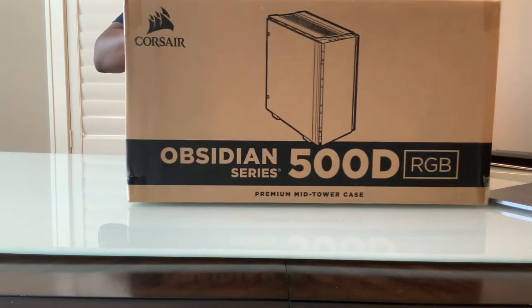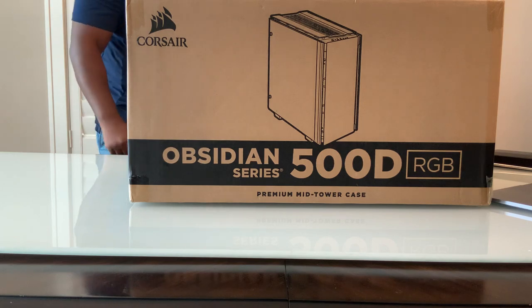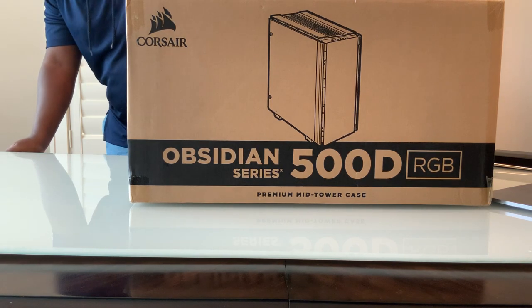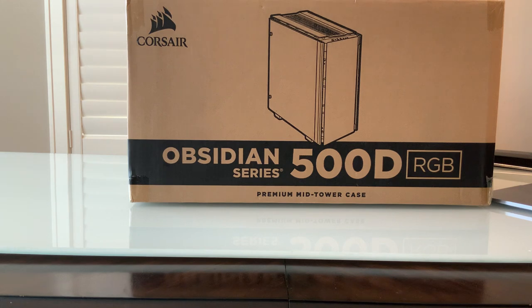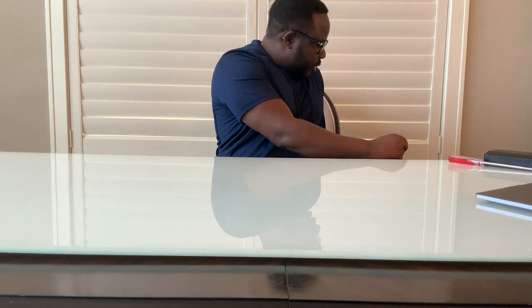I bought some parts, so I'm going to take you through what I got and then we'll go from there. I'm going to start with the case. I decided to go with Corsair — this is the Obsidian series, the 500D RGB Platinum version. I did some research and ended up buying this one. I'm sure it will do justice to what I'm planning to do.